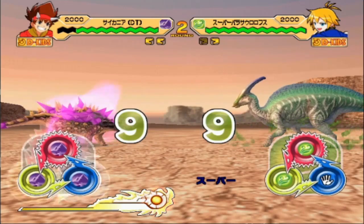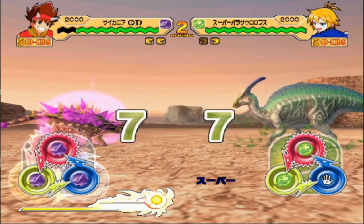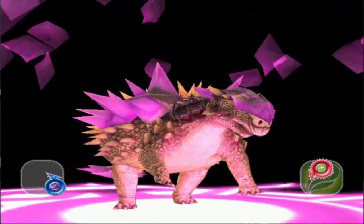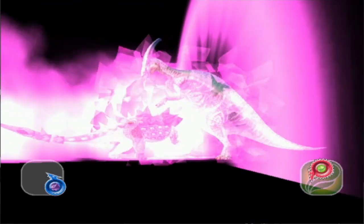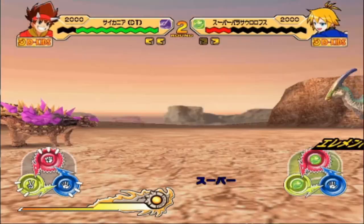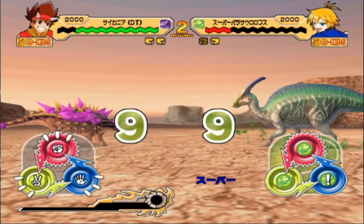And as you can see, all the normal moves are gone, and you have three Earth moves — which would be Ultimate Earth in this case. As you can see, it doesn't one-shot the opponent, probably because it has the type advantage.